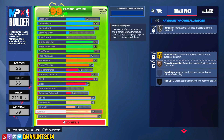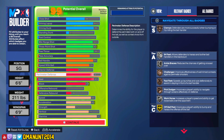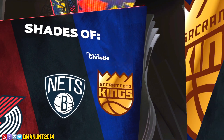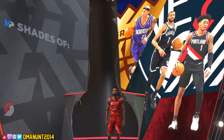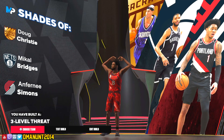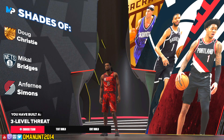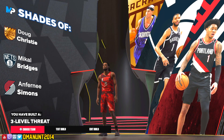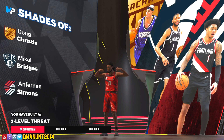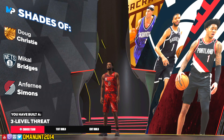So we really cooked up here — 81 perimeter, 85 steal, 85 three, 84 mid, 85 ball handle, good physicals, good finishing. I like this build. The 6'6 builds are pretty tough on 2K24. We're getting shades of legends — Doug Christie, Mikel Bridges, Anthony Simons. We've got an offensive powerhouse, a defensive powerhouse with Mikel Bridges, and Doug Christie who did everything too. This is a really balanced build for people just now starting on NBA 2K24. Let me know what you think in the comments below. Should I remix this build and take it to the rec or park? The three-level threat is the way to go. Hope this video helped — let me know how you're rocking with 2K24 and what build you made in the comments below. Peace.